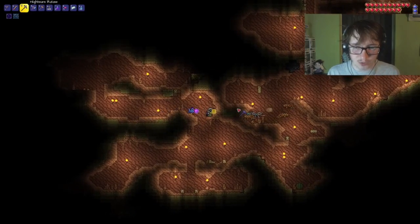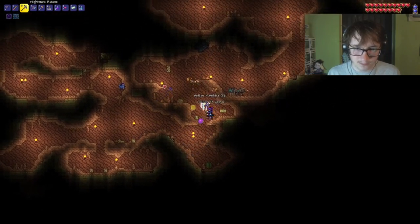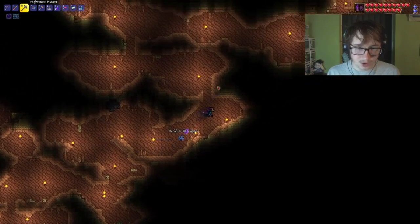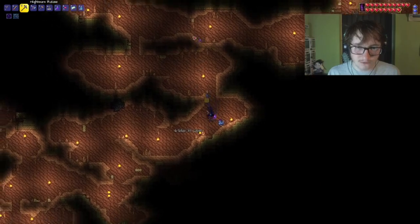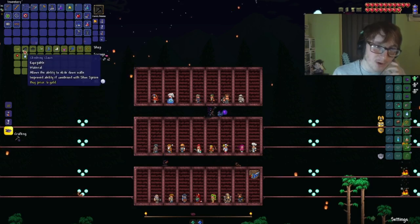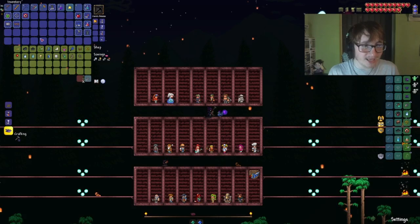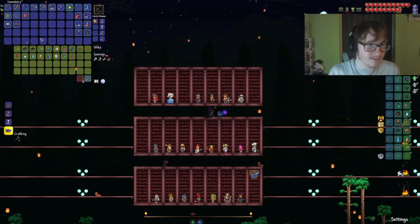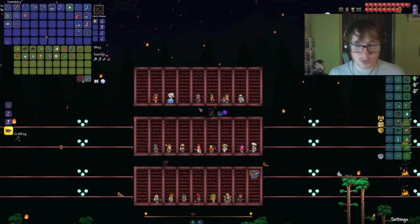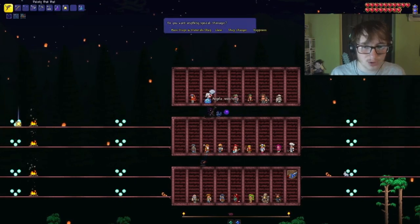I think usually what I do is just sit still and let them come to me, to be honest. That should be enough. This guy sells equipment, which will be really useful for making Terraspark Boots and everything. We can actually make those now, I think. I need an Aglet of the Wind though. I need Rocket Boots, actually - I need the Goblin. I need to fight the Goblin Army. I want to do that today.